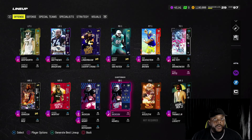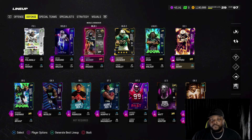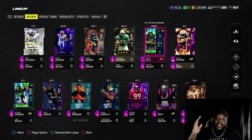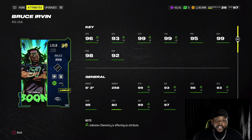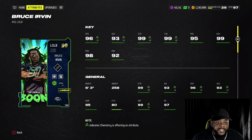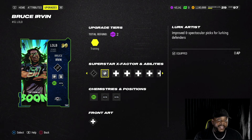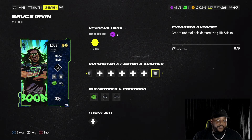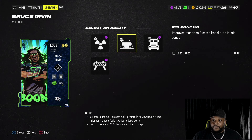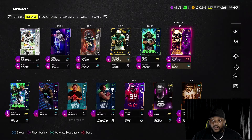Bo Jackson at running back and quarterback still balling for me. On to the defense side of the ball — more changes. I forgot that I had Ted Hendrix and he was an LTD, so I sold him for 500,000 and bought Bruce Ervin. I already wanted to get Bruce Ervin — 63 speed, 96 overall, 99 block shed, 98 power move, and 92 finesse move. Unstoppable force, aka cruise lurk artist, so I can get some picks off the tips.